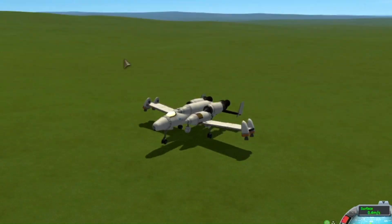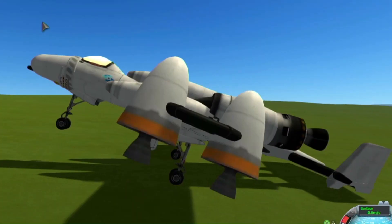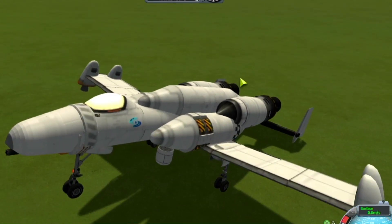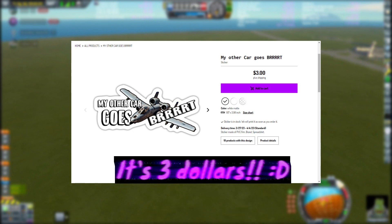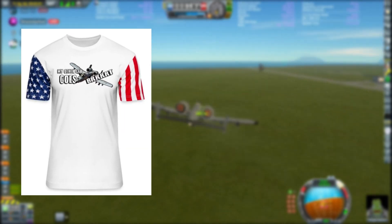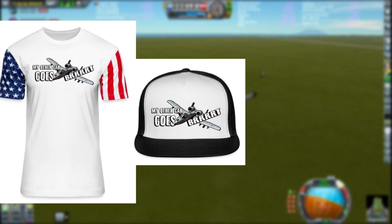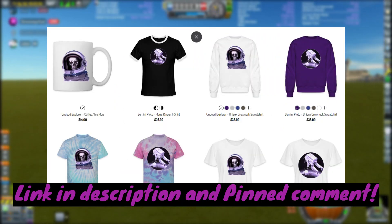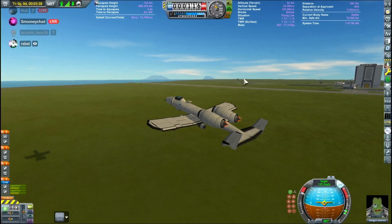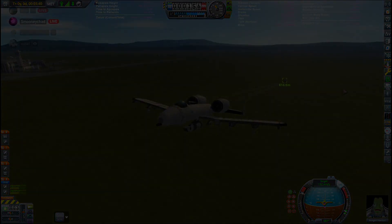If you like this video, then you will like my other two A-10 videos — check them out. And check out my 'my other car goes brrrt' sticker that I made a while back — you can get that on t-shirts, hats, literally baby clothes. Go check that out if you like the A-10. I'm out of here. Bye.